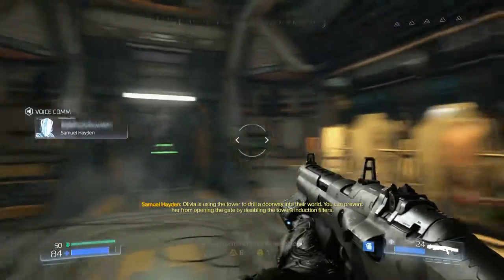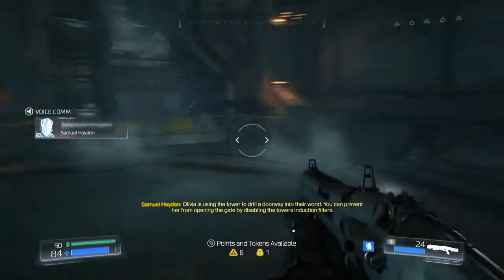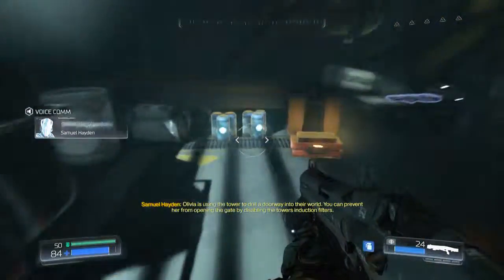Olivia is using the tower to drill a doorway into their world. You can prevent her from opening the gate by disabling the tower induction filters.